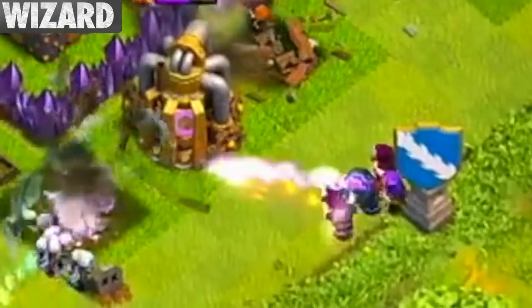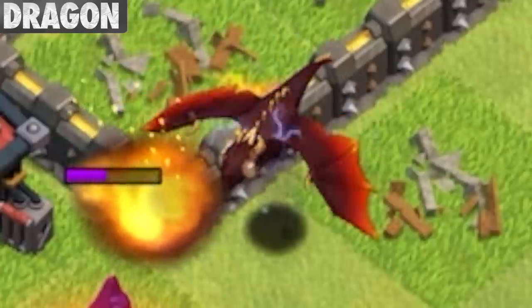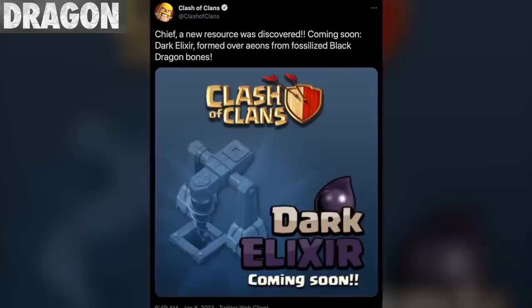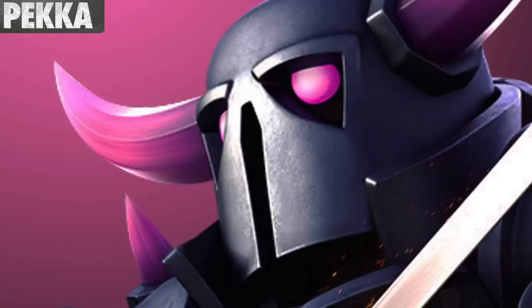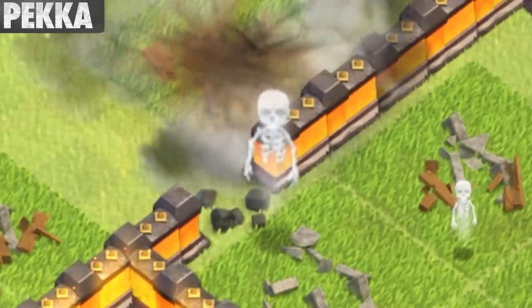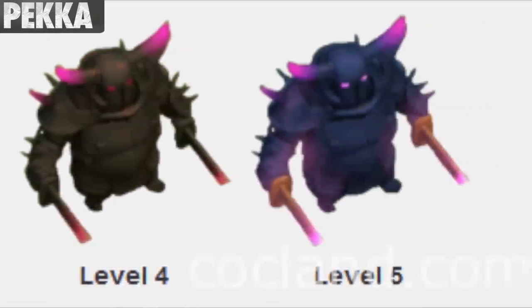The Wizard's codename is called Mage. They also used to shoot lightning shots from level 4 and above, but this was later changed to purple fireballs. The Dragon drops a human skeleton upon death. Also, when Dark Elixir was first added into the game, it was said that it was made from fossilized dragon bones. Although the PEKKA is female, the name PEKKA is the Finnish equivalent to the English name Peter. Also, when she dies, her skeleton begins to get bigger as she levels up, because the physical troop also gets bigger — now that is attention to detail.